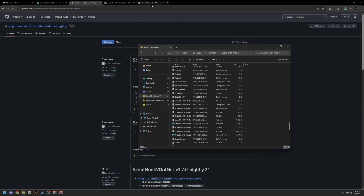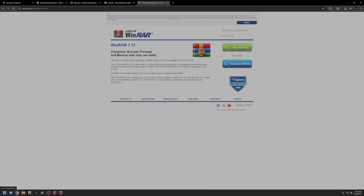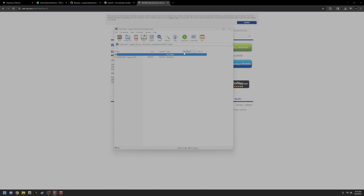The next thing you want to have is OpenIV. Obviously if you're modding or playing LSPDFR or anything like that, you should have OpenIV — I'm not going to tell you too much about this, just download it. You're going to need that, and WinRAR as well.